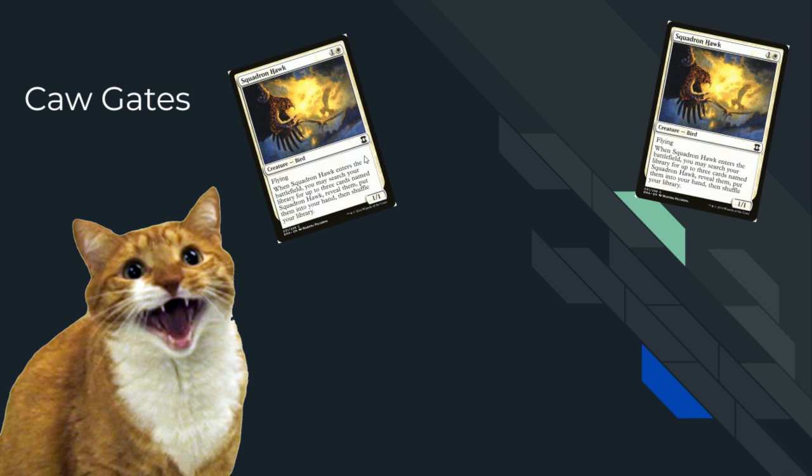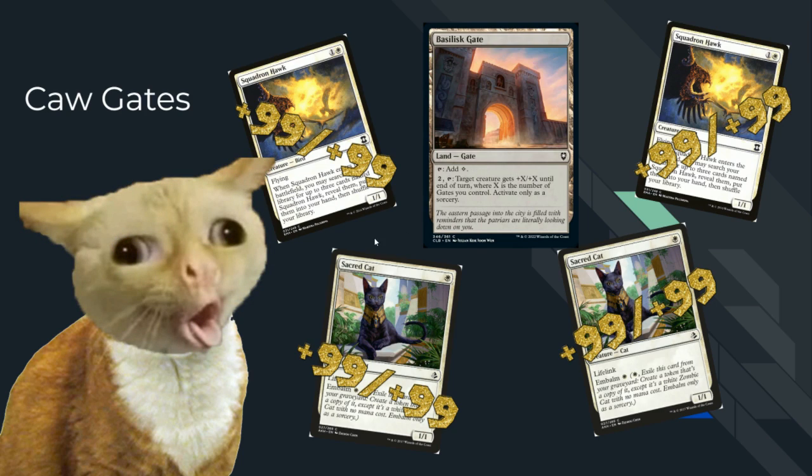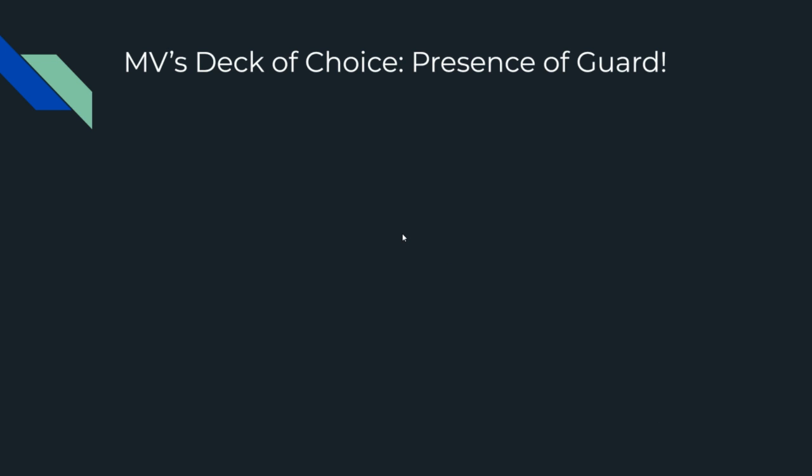We also got Caw Gates. Want a Squadron Hawk? Want a Sacred Cat? It doesn't matter — you play down a Basilisk Gate and just give them so much power out of nowhere. Your lands do stuff, your creatures do stuff, and that's not even talking about spells. You're mostly playing white-blue so you can have counterspells and Prismatic Strands. Caw Gates is really efficient and consistently does the same thing every time. You just need one Gate and the rest of your lands are gates — it's gross how much damage it outputs.